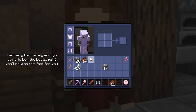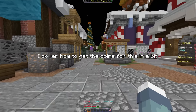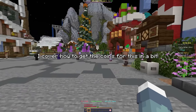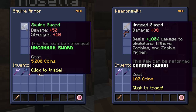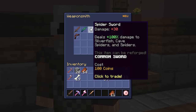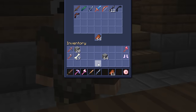Personally I prefer melee so I'll choose the Squire set, but feel free to go magic. Note that the Squire sword is actually weaker than our undead sword due to the undead sword's 100% damage bonus. We're also going to grab a spider sword from the weaponsmith, because zombies aren't the only danger we'll be facing soon.